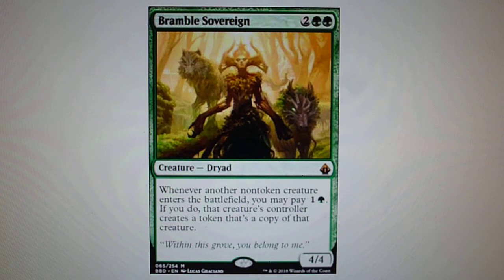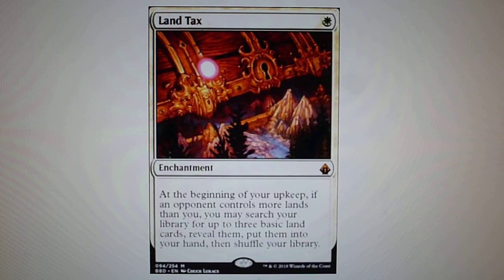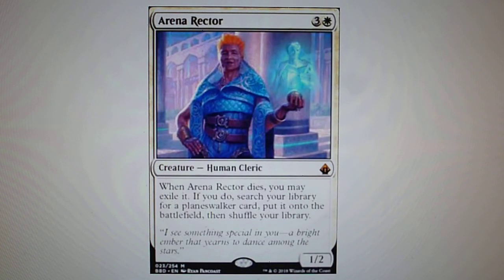In second position — and I believe the mythic slot in Battle Bond is very strong in value — I have two cards. The first one is Land Tax, another reprint, very expensive and very strong. At the beginning of your upkeep, if an opponent controls more lands than you, you may search your library for up to three basic lands, reveal them, put them into your hand, and shuffle your library. Also in second position, we have Arena Rector — a very strong card. When Arena Rector dies, you may exile it; if you do, search your library for a planeswalker, put it on the battlefield, then shuffle your library.